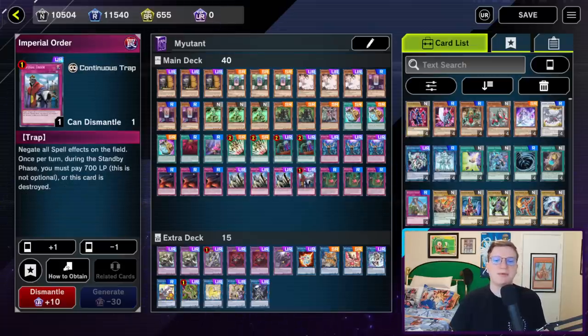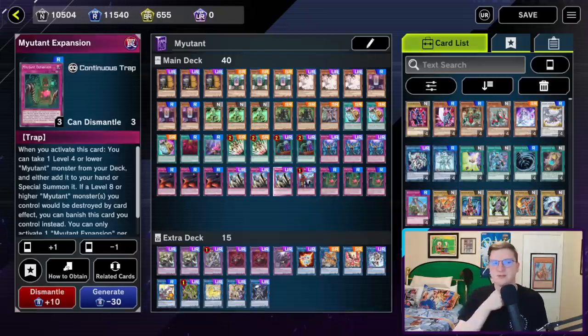Three copies of Solemn Judgment, one copy of Imperial Order, and three copies of Mutant Expansion, which when activated can take a level 4 or lower Mutant from your deck and either add it to your hand or special summon it. You can banish it from your graveyard if one of your fusions would be destroyed instead, but that doesn't really happen often.